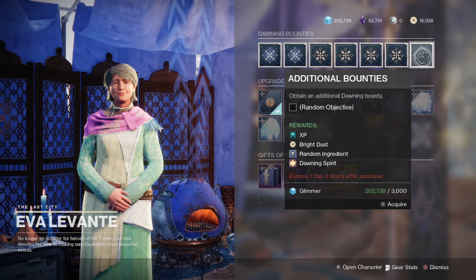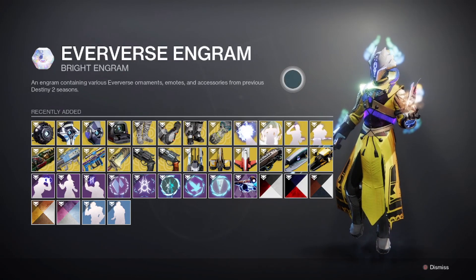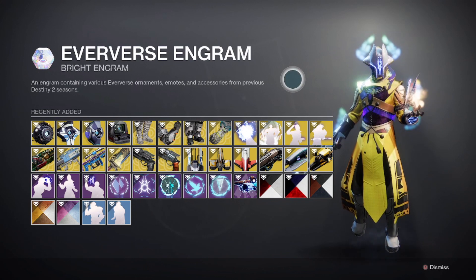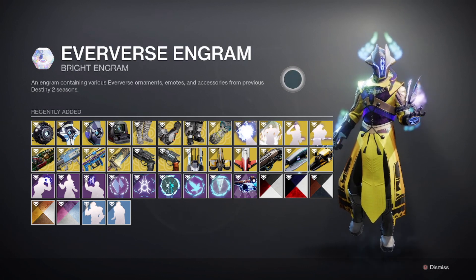And just like with Strikes, Gambit, and Crucible, you can also do repeatable bounties for EVA at the Dawning bounties. And even though it doesn't show it on this screen here, Eververse Engrams — which you can get either from the Season Pass, or every five levels after you've reached 100 from the Season Pass — can also give you either small, medium, or large gifts of Bright Dust.